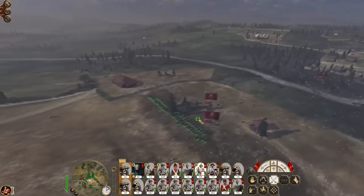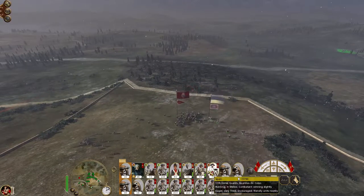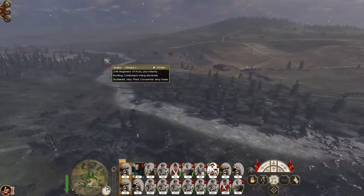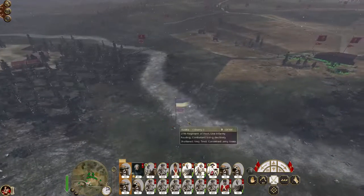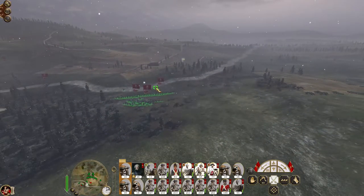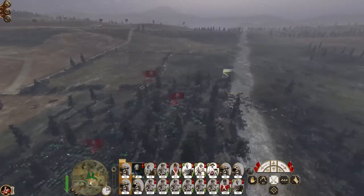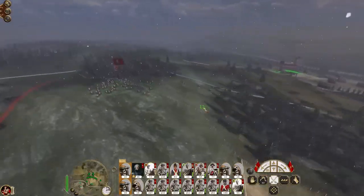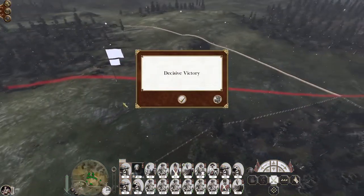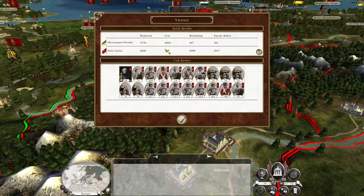They've spread out quite a lot. What about the General's bodyguard? Still doing good. I'm curious to see what the garrison of Genoa looks like, because we could have just destroyed the only real force in Western Italy. It's possible we might have just smashed a hole through their Western flank. He got away, but still - that was quite a devastating loss for the Austrian Empire. There's 2,800 men.